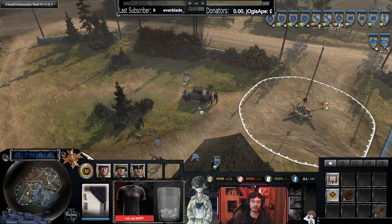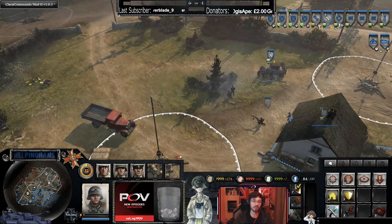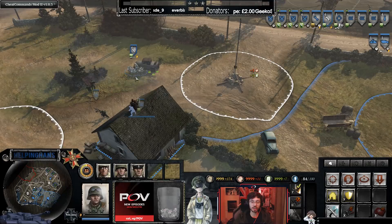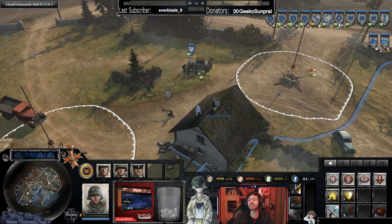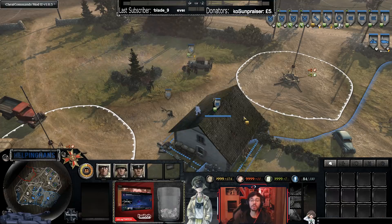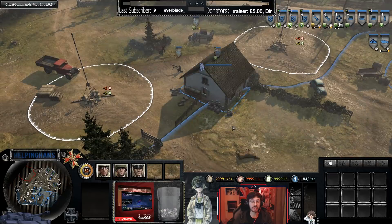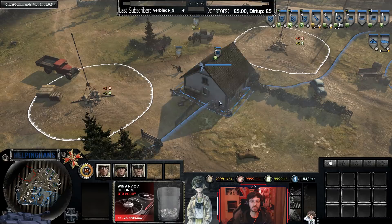You get the cover bonus and you can't get flanked when you're inside a house. So these pioneers are behind cover, but if an enemy squad came around the side and started shooting from the side, they wouldn't benefit from that cover because they'd be flanked. However, when you're in a house you will not get flanked because it provides 360-degree cover. Also, houses provide a really big sight bonus — 360-degree vision when you're inside.